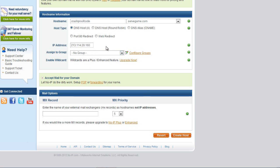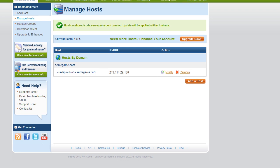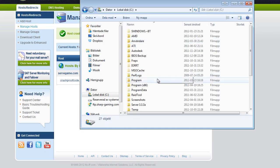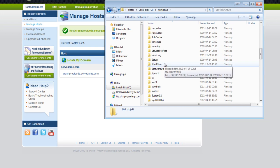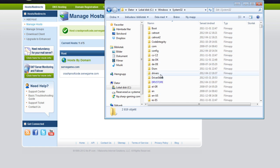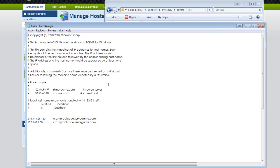You can also copy your IP address because we're going to use it later. Click 'Create Host' and remember or write down these details. Now open your C drive, go to Windows, System32, drivers, etc., and open the hosts file with Notepad.